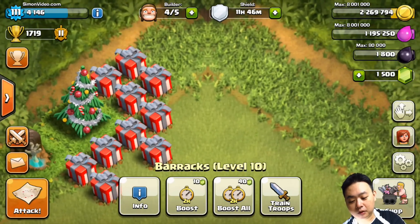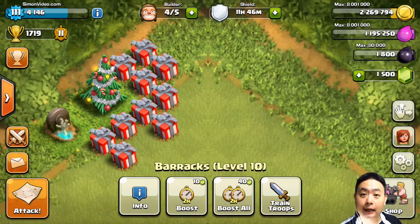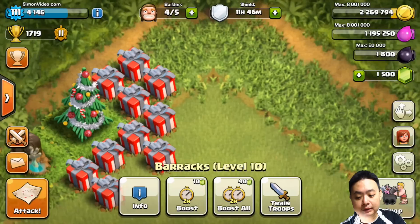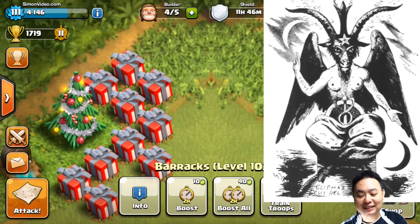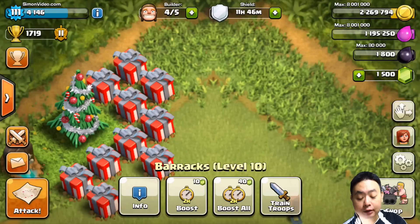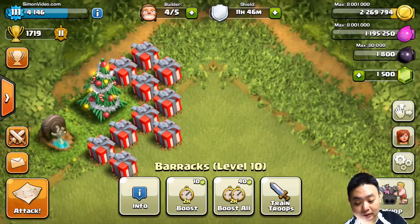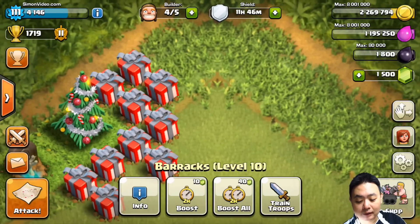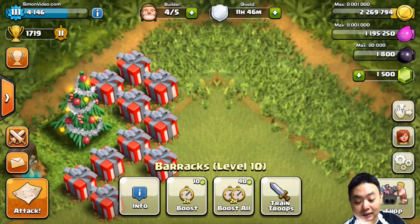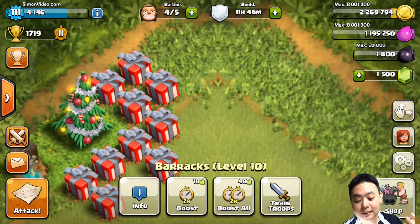In Clash of Clans, pareidolia relates to this little image at the top center corner of the map. I hope Supercell will add an option to remove it. A lot of people look at this little corner and see a devil goat face. Personally, I do not see it — maybe it's because they were influenced by a devil goat face image beforehand, which is why they associate this graphic with that.